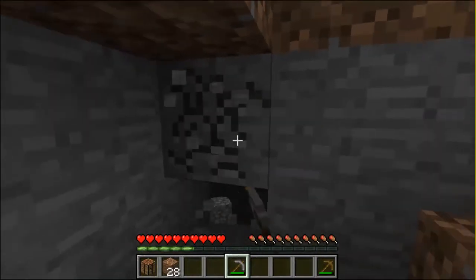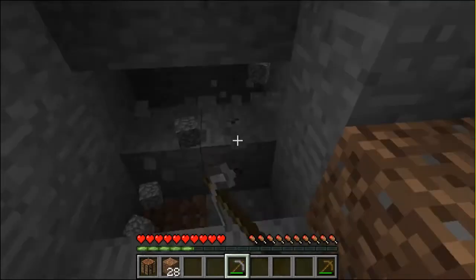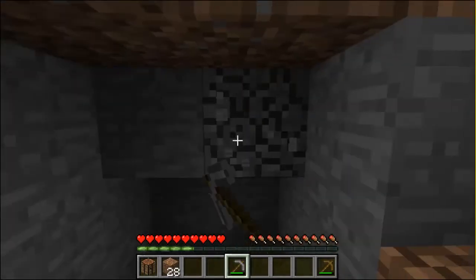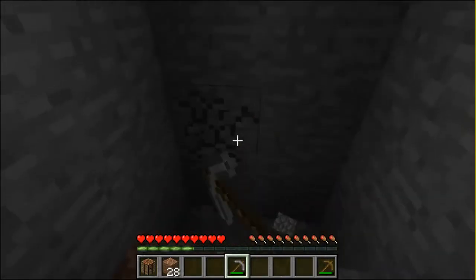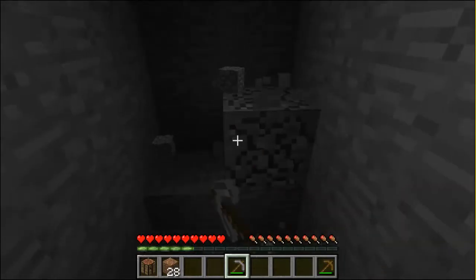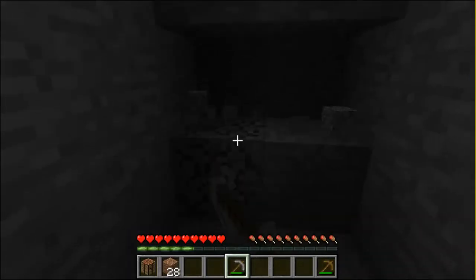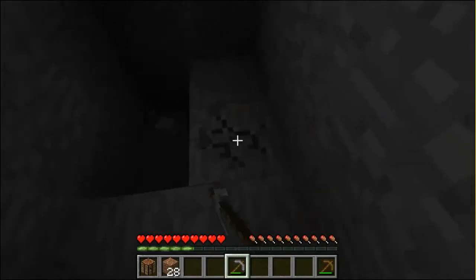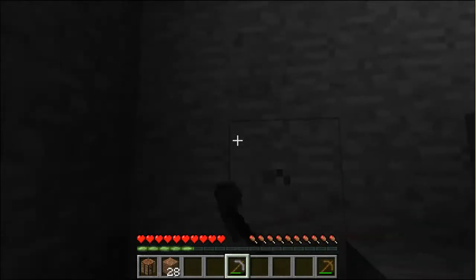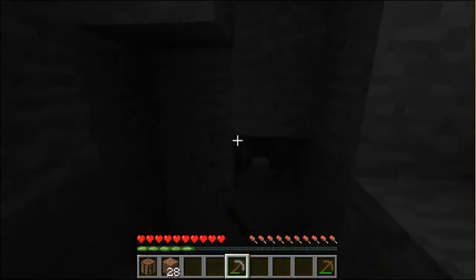Once we've found iron, iron can mine any block except obsidian. Obsidian is a type of block — it's made when water and lava meet. If you put a solid block of water over a solid block of lava you can make obsidian, and then obsidian can take you to the Nether. It's like hell basically — it's got a ton of lava everywhere and it's red. That red everywhere is netherrack, which is a really cool block — if you put fire on it, the fire never goes out.